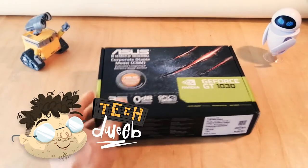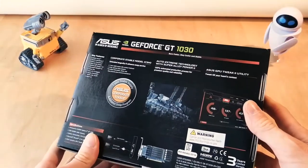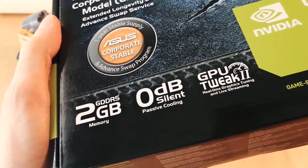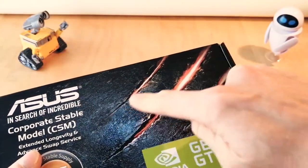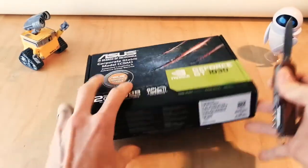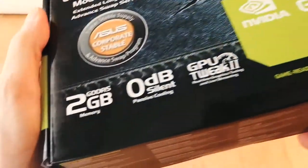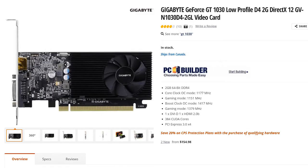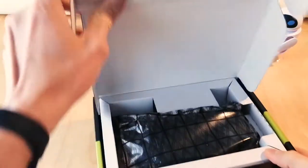Hi everybody, TechTheWeave here. Let me start off by saying that the GT1030 is not a top-of-the-line graphics card, and it's not a bottom-of-the-line graphics card, but it's not going to knock your socks off. My model here is the ASUS model. It has a 1260MHz base clock with a 1500MHz boost clock and two gigabytes of GDDR5 VRAM. Don't get the GDDR4 version, by the way — that version is about half as good as the GDDR5 version.